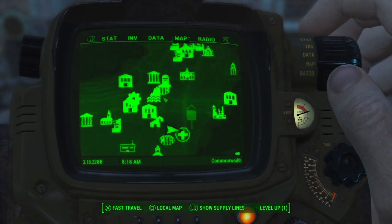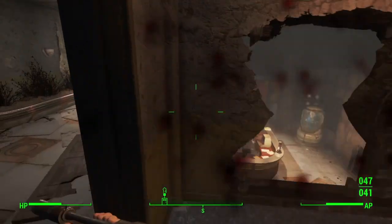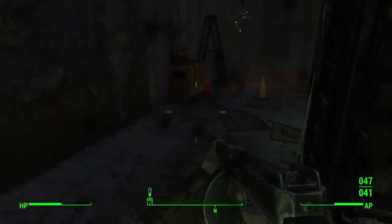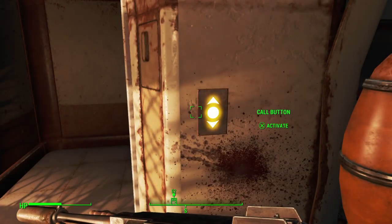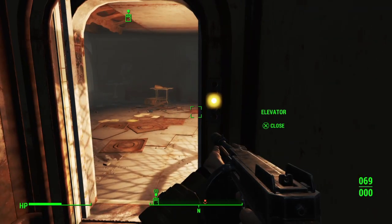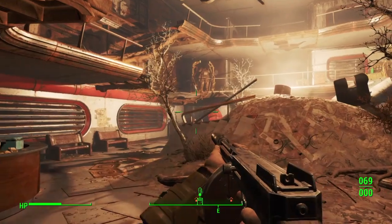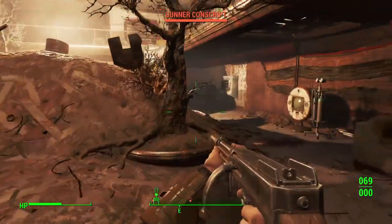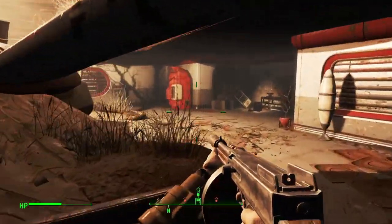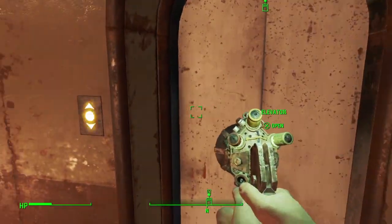Next up we're heading to the MassBay Medical Center. As soon as you get in you're going to be faced with some gunners and also an Assaultron, so make sure you're ready with some weaponry and take all these enemies out. Make your way up to the fourth floor by heading up the staircase to your left and continuing on the path. Once you get to the fourth floor, get into an elevator and that'll take you about halfway up the building. You'll open up into a large room and be faced with a few more gunners. One actually jumps into some power armor — if you're quick you could take him out before he does, but I had to take him down while he was in the suit.